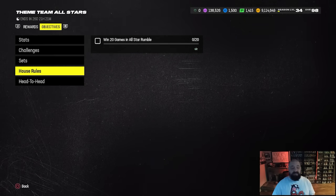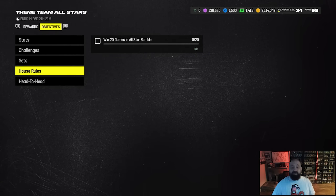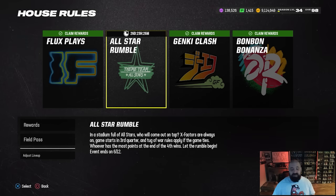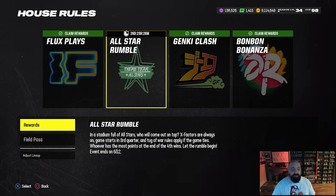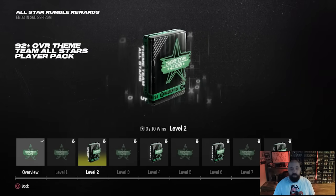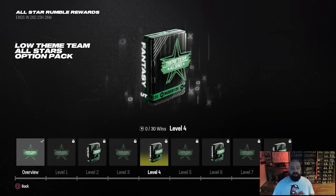There is a house rules mode in this promo as well. 20 wins will get you XP within the field pass, and more objectives should be added when Part 2 of this promo drops next Thursday. House rules is a tug-of-war style where X-factors are on for the entire game. You'll want to run Universal Coverage or Unstoppable Force — either get a pass rush going or get knockouts on defense. Reward structure is based on wins: you earn Theme Team All-Star coins, a 92-plus pack, and more coins.